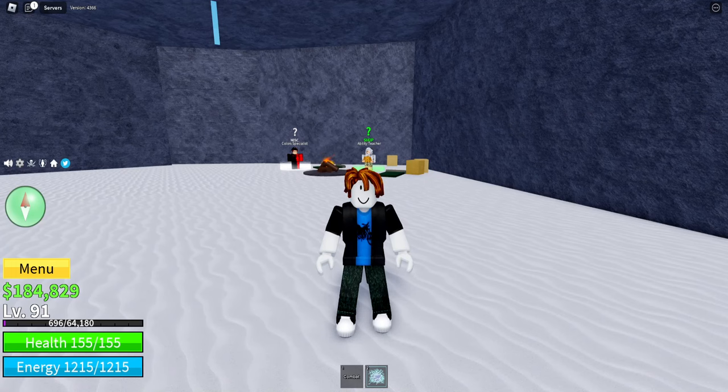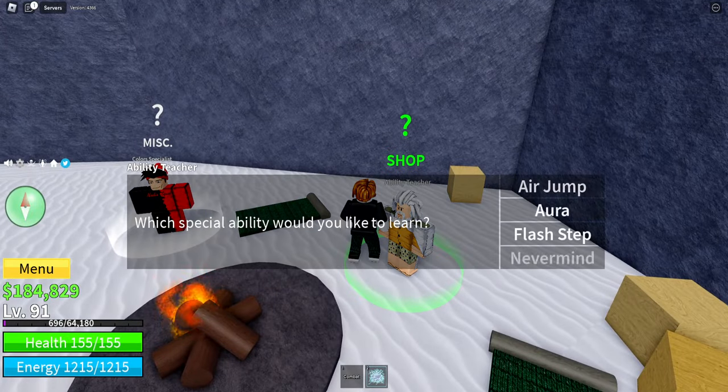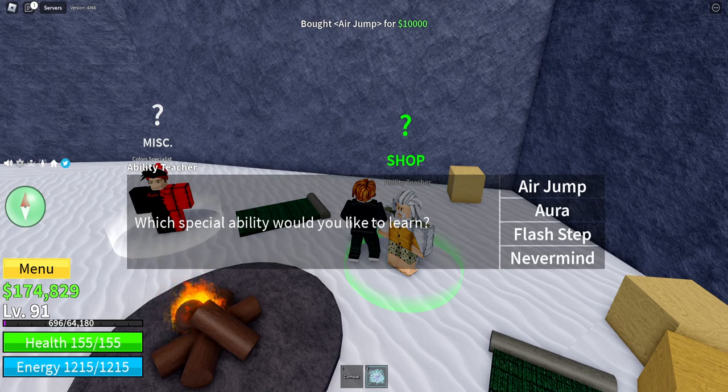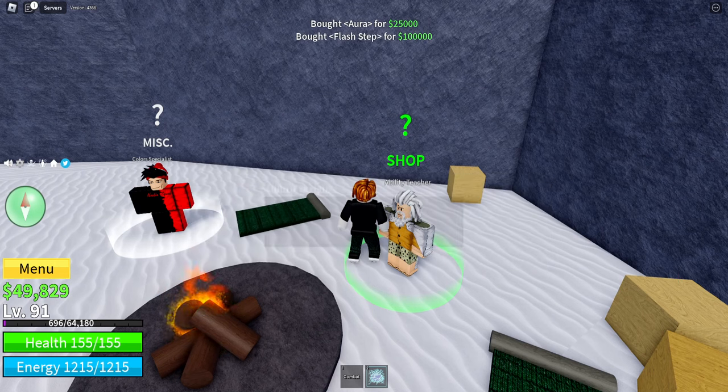One of the requirements for this video is to get all my basic abilities, which we can do very early on. Level 90 means you can learn all the basic abilities like Haki, Jump, Air Jump, and Flash Step. Pretty simple stuff, so we're gonna grab all these here.